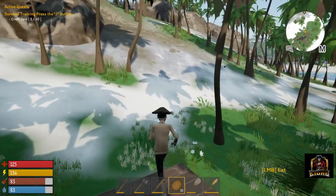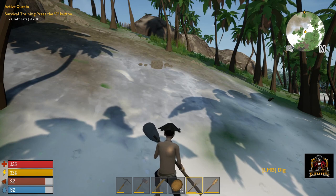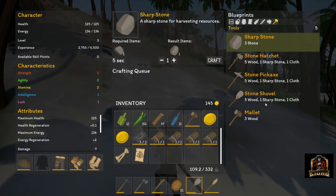In order to get glass you're going to have to first build yourself a shovel, which you can do on your person. A shovel is going to run you 5 wood, 1 sharp stone, and 1 cloth.